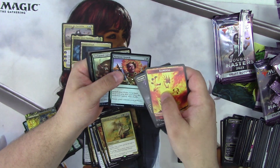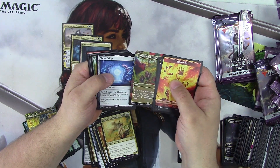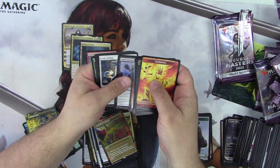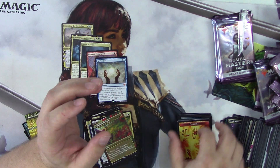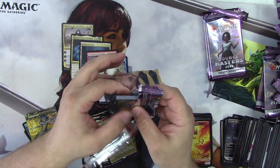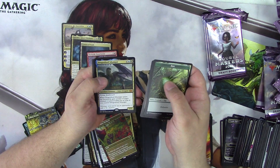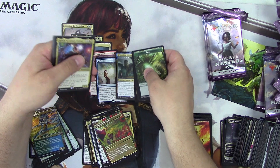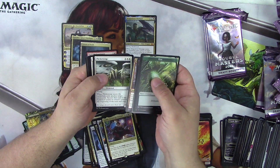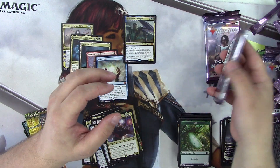Four packs left. Dragonlord Summoner — Mythic! That's number six. And Jor Archmage Elemental, Flicker Wisp, and nothing else in that one. Three left. Greekwood Liege, Greater Gargantuan, Lightning Helix, Vampirite Rites — nothing pretty in there.